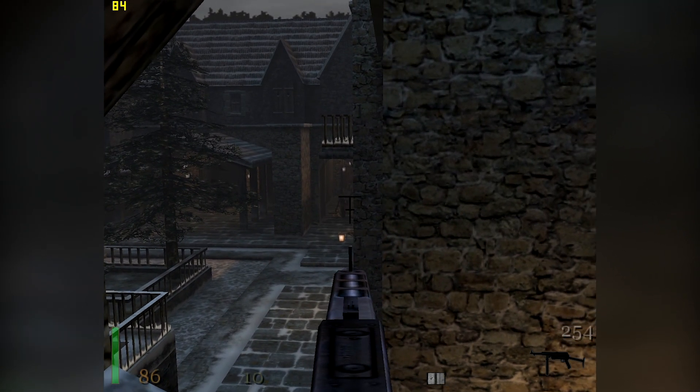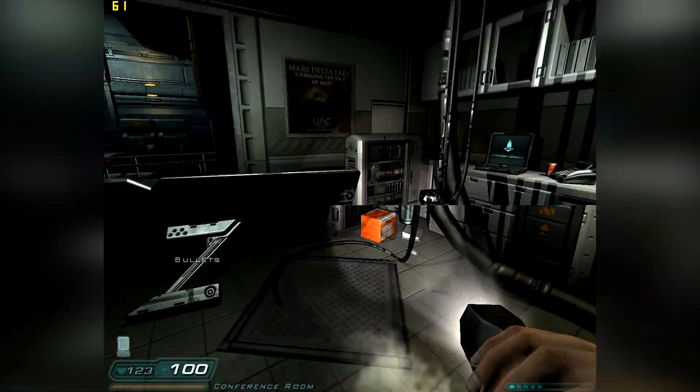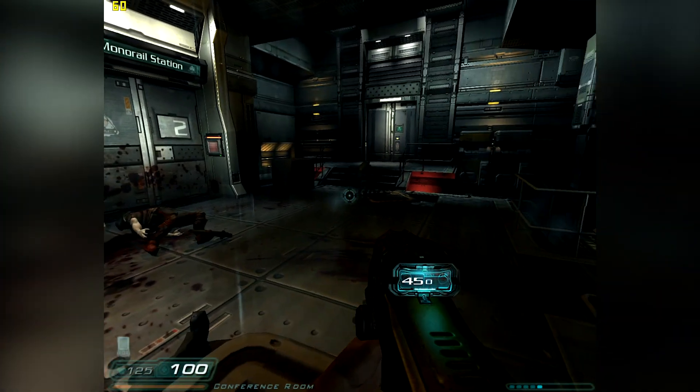Take Castle Wolfenstein, for example, as you see on screen. This game was released in 2001 using the idTech 3 engine. Now compare this directly against Doom 3, built from the ground up using the idTech 4 engine. To the uninformed, these games look almost 10 years apart in terms of graphical technology — and that's why games pre-2001 look so much older than games built using this kind of shader technology.